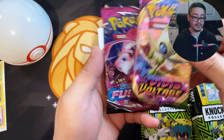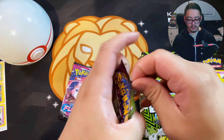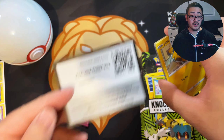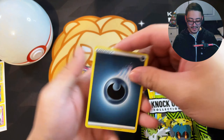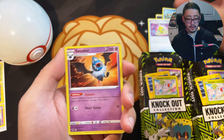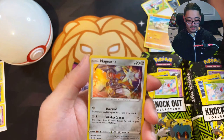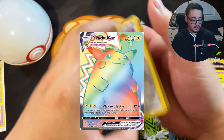Let's reveal the packs. We got Vivid Voltage and Fusion Strike. I'll do them one by one and go a little quick since I'm opening eight boxes. Hopefully we see an Evolving Skies. We got Dark Energy — let's see — Cramorant, look at him eating some fish. Drone Rotom looks very cool. We got Swoobat, Joltik, and Sandile. I know we want to chase a rainbow in Vivid Voltage — the Rainbow Pikachu — but unfortunately no luck in the first pack.